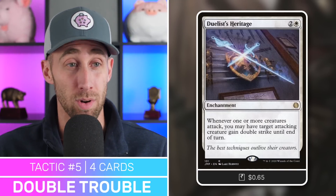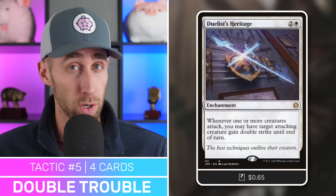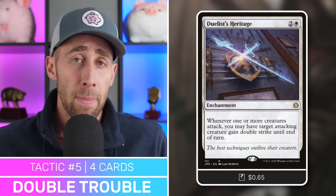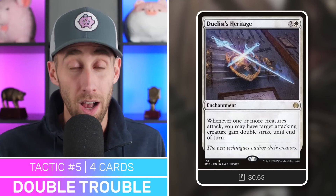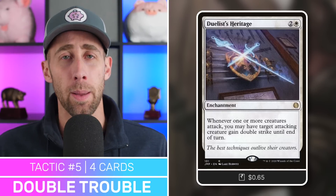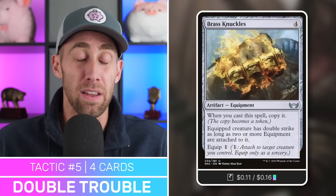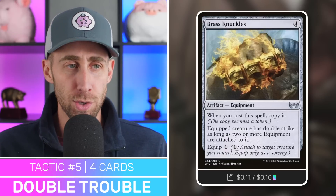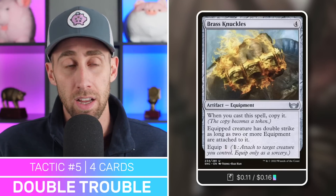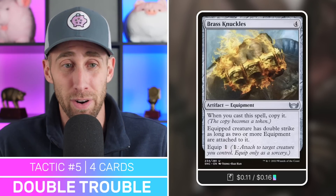Next up, Fire Shriker — just a good equipment to give double strike. And then Brass Knuckles — a weird equipment to give double strike, but it works. When you cast it, you copy it, so you get two of these. The equipped creature has double strike as long as two or more equipment are attached to it. You can attach both if you need to, or if it already has another equipment attached — like the Binding Blade — you just need one of these. And that leads us into tactic number six, protecting our plan, which I'm calling Do What I Want.